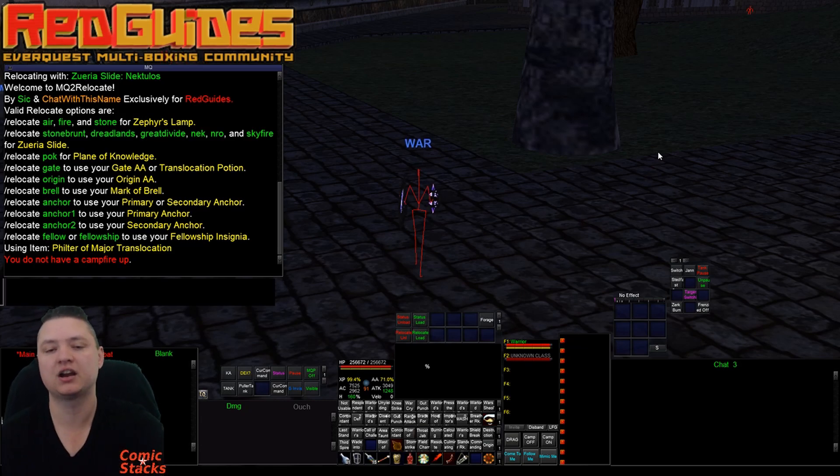It obviously checks to make sure the item's ready, but if you don't have a campfire up it's not going to try and click it and waste that time. It says 'you do not have a campfire up.' Pretty awesome. I'm super pumped about this — I stayed up all night because I got so excited about it.